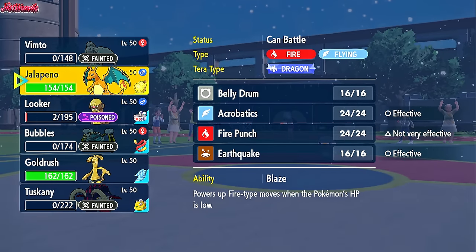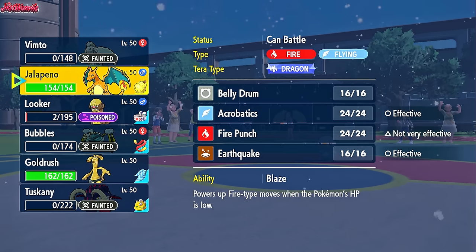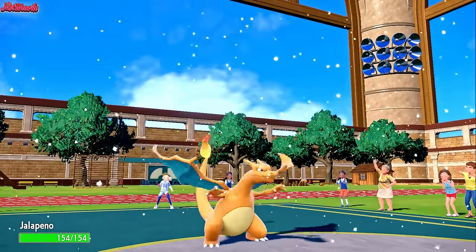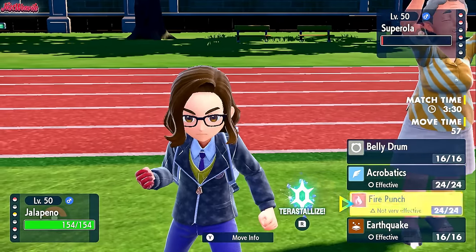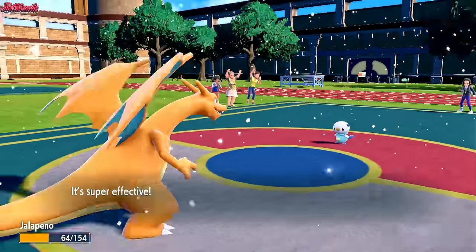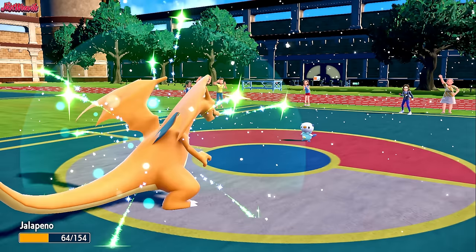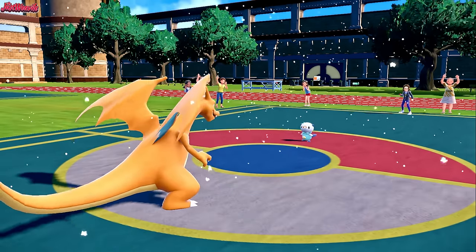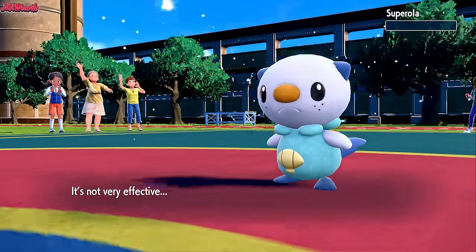So now we go with Charizard. Actually we go Gholdengo 100% of the time... or do we go Charizard? I'm going to go Charizard just because we may as well, and we may as well go for a Fire Punch. They go for an Aqua Jet anyway — that's going to do over half and pops our Citrus Berry. So now we can go for Acrobatics against the Garganacl instead. Fire Punch comes through, taking out the Oshawott.